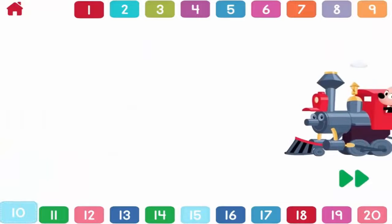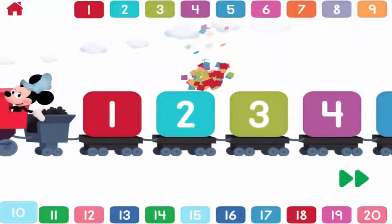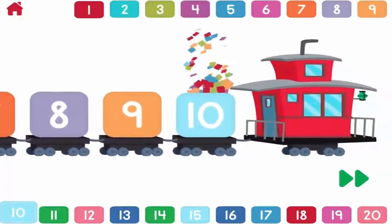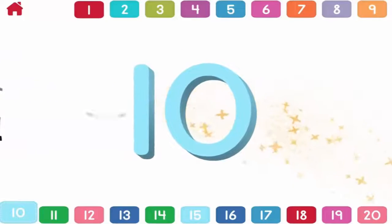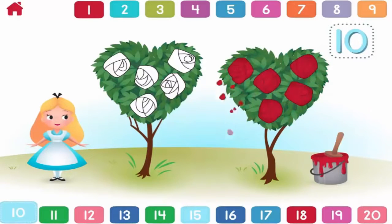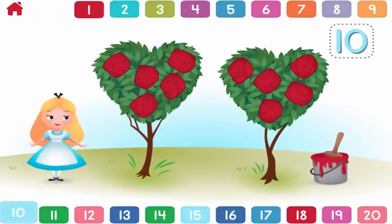Let's count to ten! One, two, three, four, five, six, seven, eight, nine, ten! Can you help Alice paint ten roses red? One, two, three, four, five, six, eight, nine, ten! Terrific! You painted ten roses red!